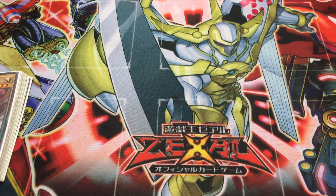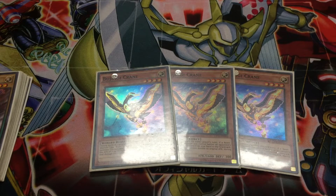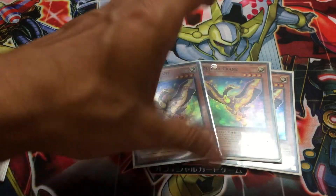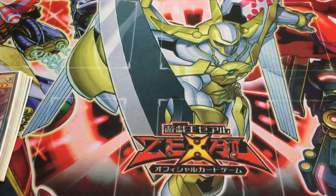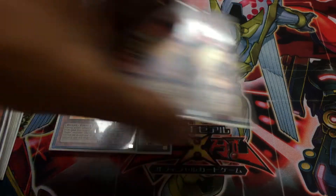Now moving on to the Wing Beasts — we only run three Wing Beasts. Three Bujingi Crane. Bujingi Crane is basically like an Honest for whatever Bujin Beast Warrior is on the field — it can't boost any other Bujin, it can only work for a Beast Warrior. This is why having a Bujin Beast Warrior on the field is so important. Bujingi Crane will help out the field and you can search it to the hand and have it always there as a deterrent for your opponent. A lot of people like to run this at two; I personally prefer three in this particular build.